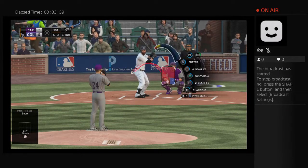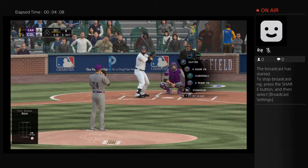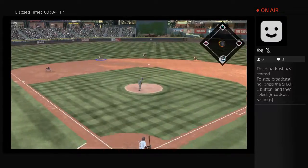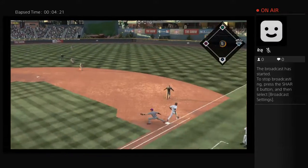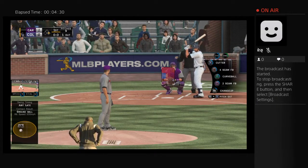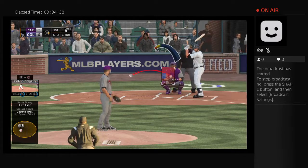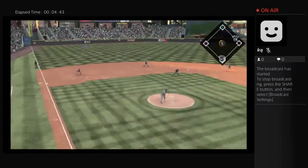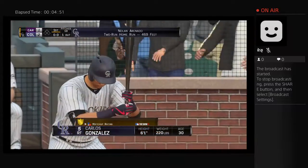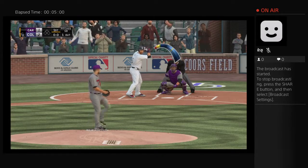Charlie Blackman comes to the plate for his first opportunity. First pitch is down and away — one ball and no strikes. Smoked on the ground up the middle — he's got it, and the throw is not going to be in time as he's able to reach base safely. Batting third, Nolan Arenado takes his first shot here with the runner at first and one away. And this fastball is belted to deep left center field — does he have enough? Yes! A home run! So a two-run shot to left center, and the Rockies have now taken a two-to-one lead.